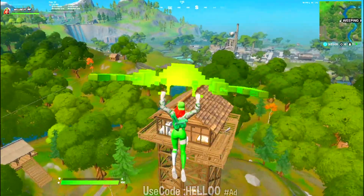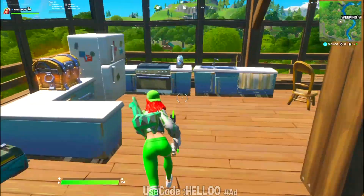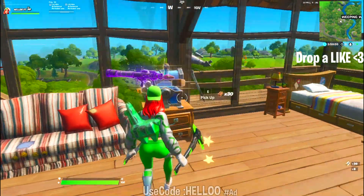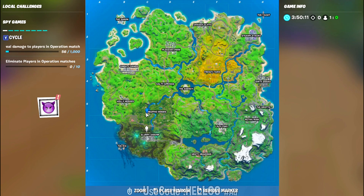This is the Weeping Woods watchtower, and you can see there are two chests that spawn every time — you can easily get those chests. If you don't know this location, here I'm showing the map right now.